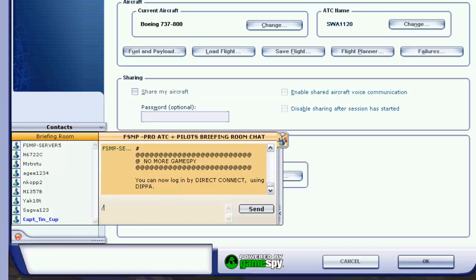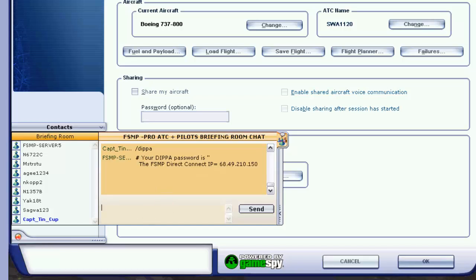Now type forward slash DIPPA and it is showing that your current password is blank right now. So all you have to do is type forward slash DIPPA again, followed by whatever password you want to set. Once you have set that up, hit Enter. And now that will be your new password. Make sure that you remember your password, because the next time you log in, you will be using that password to get into the section.